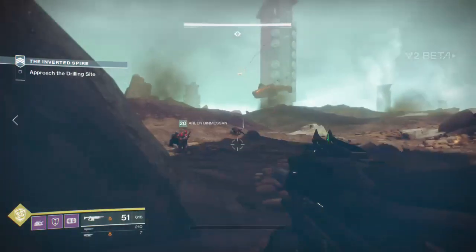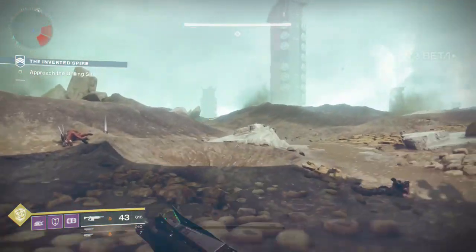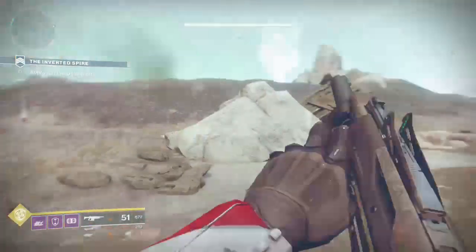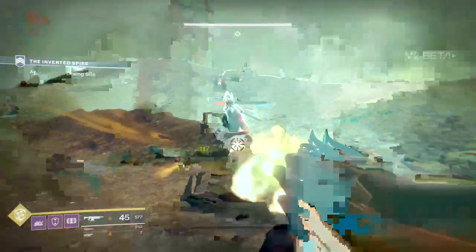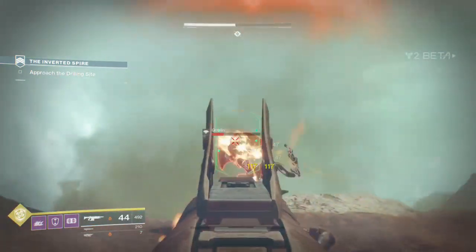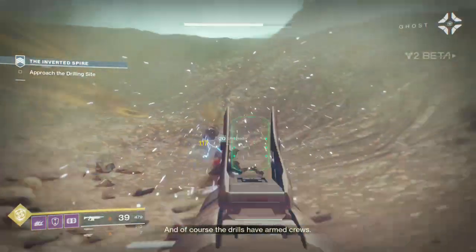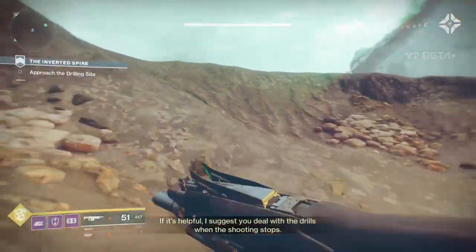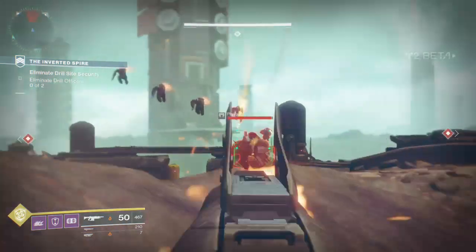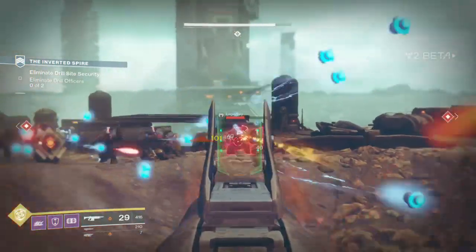There's an animal here — just formed in a cave. Enemy variety is already a bit better than I remember. Normally in a Strike you'd just get one type of enemy. I believe it was the Fallen in Destiny 1 as the main enemy, but here we're getting the Red Legion, these robots that look like they should be in Star Wars, and then beasts as well. Now we've got a load of Red Legion again — the big dudes.